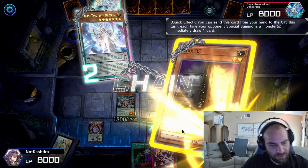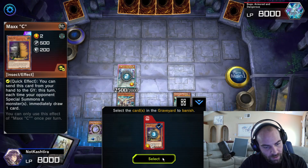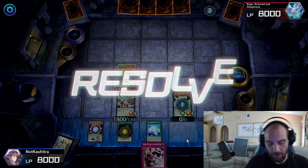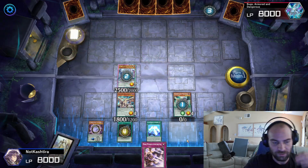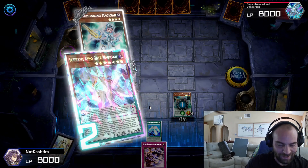Maxx C in response — we are in fact going to Called By that. I love being able to show how useful Called By and things like that are in these test hands. That's why the Digital Bugs are honestly the best opponent for this. You get to show why I play all these hand traps in this deck.